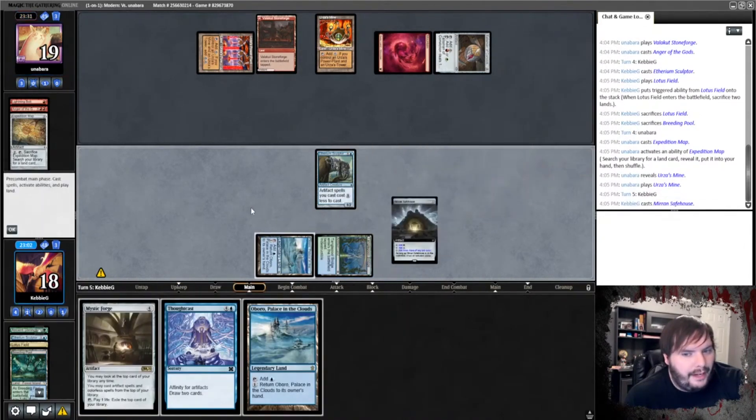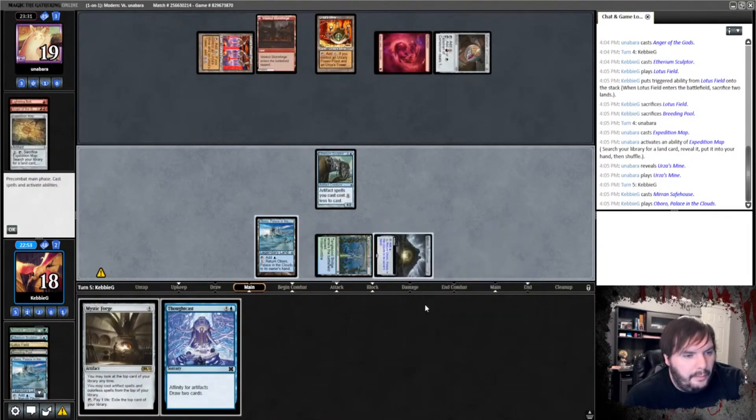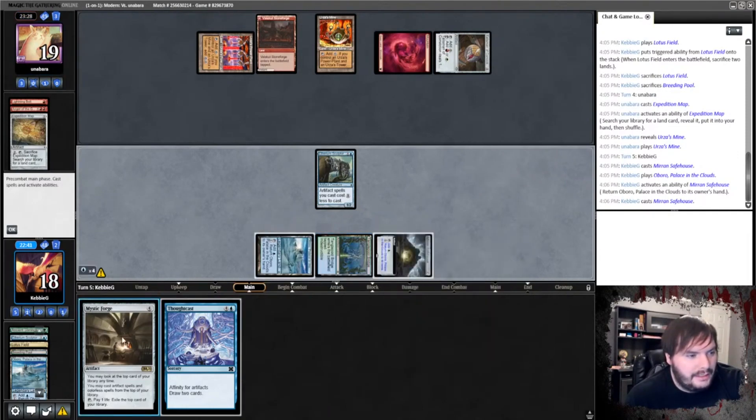Play Safe House. Play Aboroboro, keep the new one. Blue, pay, play. We could do this, but I think for now — wait, wait, wait. Play Mystic Forge.